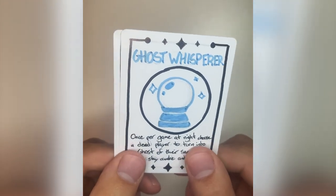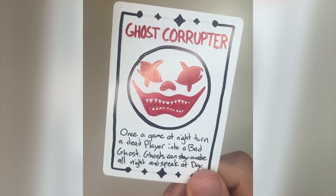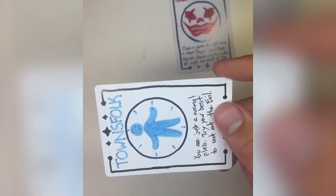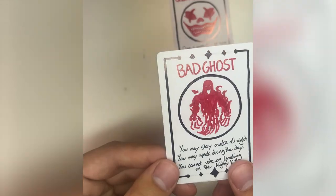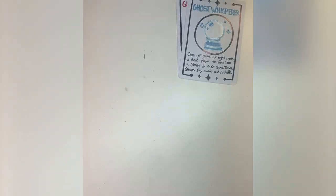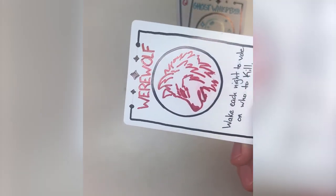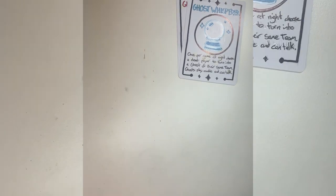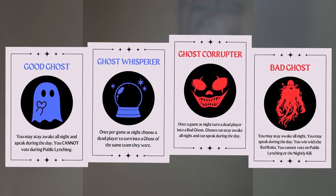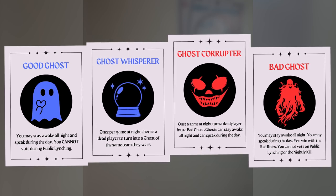The ghost corrupter and ghost whisperer are two sides of the same coin — they both can turn any dead player into a ghost. However the ghost corrupter can turn any player into a bad ghost, whereas the ghost whisperer can only turn a player into a ghost of their same team. So if the ghost whisperer chooses a dead player poorly, they may have resurrected a bad ghost themselves. Ghosts are a special role: still dead, they don't get to talk during the night or vote on anything including public lynchings or who to kill at night, but ghosts can stay awake all night and talk during the day. These roles will no doubt cause some great chaos because ghosts will likely be spreading false information if they're bad ghosts, or may not be believed if they're a good ghost.